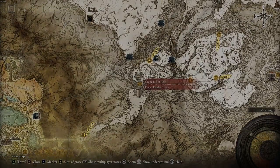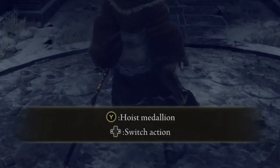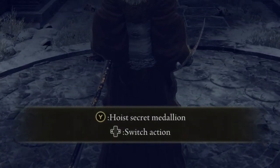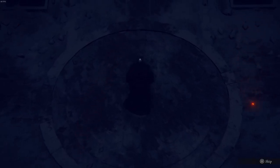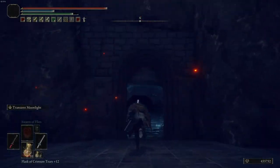Now come to the Grand Lift. Once you get here, tap left on your D-pad — or left/right on your arrow key on keyboard — to switch to the Secret Medallion, as I display on screen. Once you do this, the lift is going to take you to the secret area. Once you get there, just follow the very simple path I show you on screen.